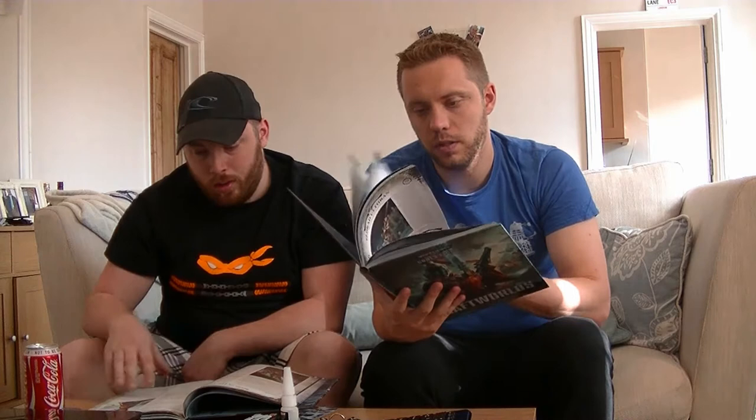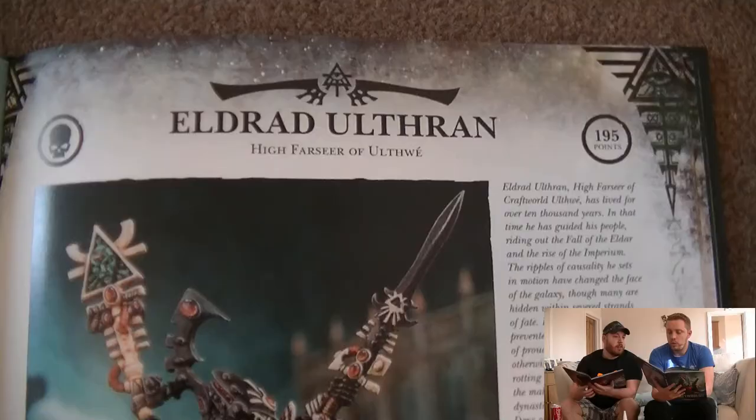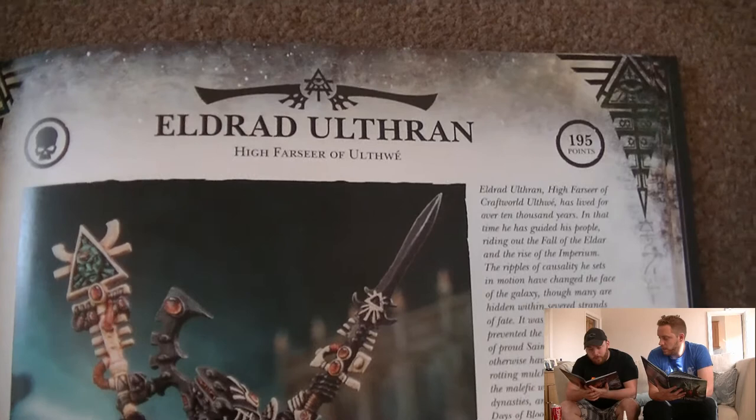Let's go straight into the section which talks about all the different units and their points. The points aren't on this page, we'll have to go to the back. So we will do it in the order from the new codex. Eldrad Ulthran: 195 points, down from 205 points in the old one.